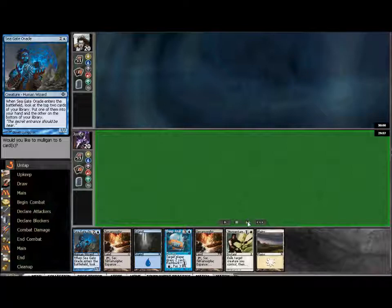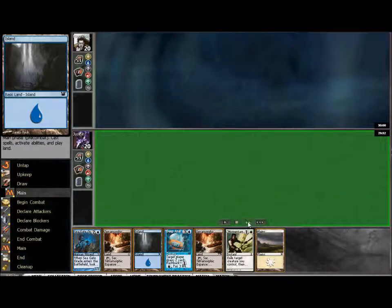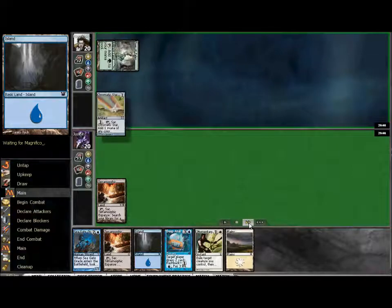I wasn't sure it was Affinity, but it is Affinity. This is the starting hand. It looked pretty good. I had the Blinks, the Oracle, the Island. I had the opportunities for a good start, drawn to a two-cast. Immediately it's Affinity when they drop Tree of Tails. There's no other deck using that right now.